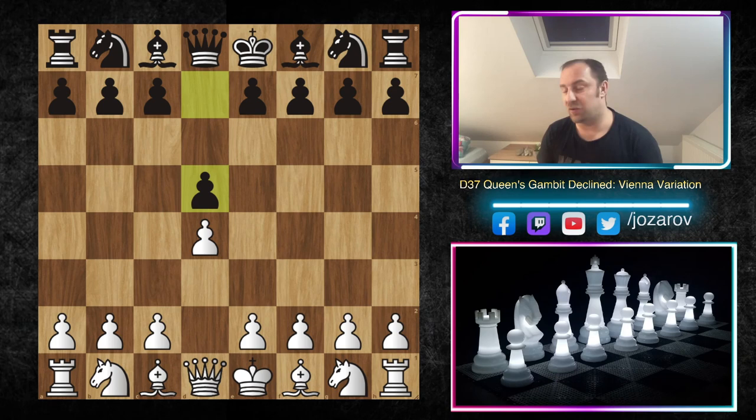Today we're starting to analyze the so-called Vienna Variation. The Vienna Variation is such a beautiful opening — playable for white, playable for black, a double-edged opening with so many aggressive attacking ideas for both sides, as well as beautiful strategical elements. In this first video of the Vienna Variation, I'm going to show you beautiful traps that can happen for both white and black.